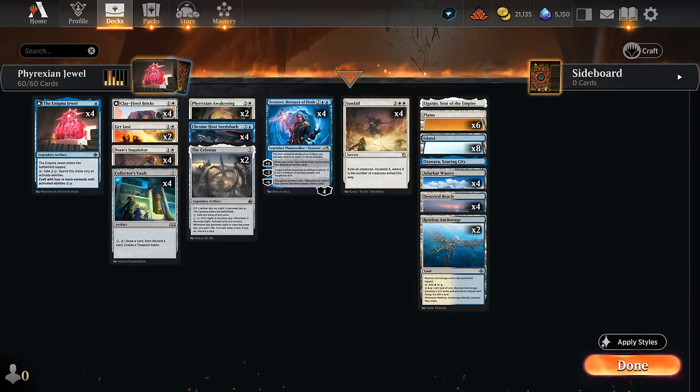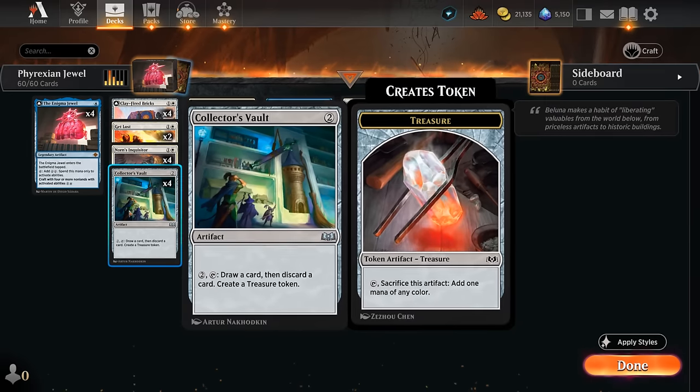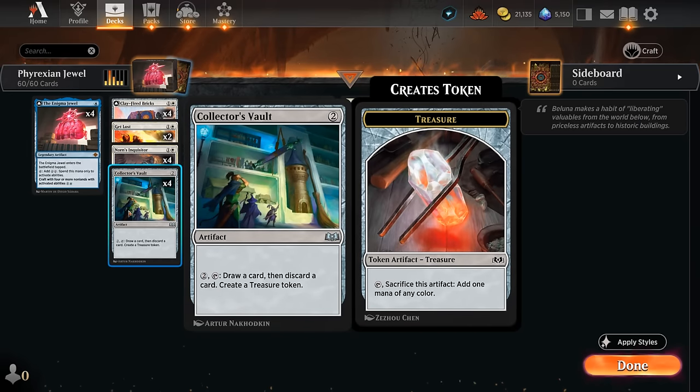Both are great to play after a turn one Jewel. As the game progresses, we can eventually craft with four or more non-lands with activated abilities for nine mana. We can tap the Jewel to help pay for it, leaving seven mana remaining, and then we get a Locus of Enlightenment which has all activated abilities of the exiled cards used to craft it. When we activate a non-mana ability — from the Locus or elsewhere — we get to copy it and choose new targets.